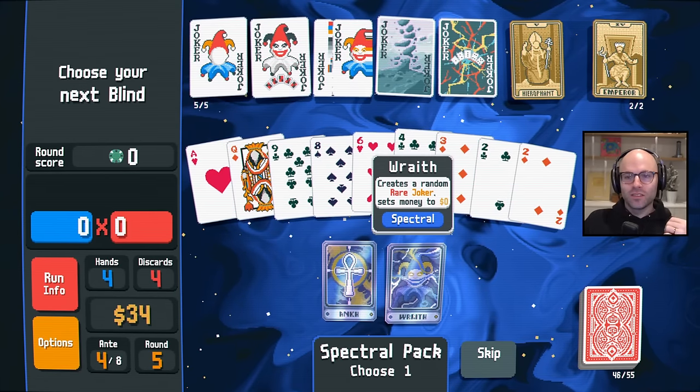You should have moved. Well, I guess in the end it doesn't matter, but we could have had a much higher score. Who do we have Red Seal on, by the way? It's on an ace. If we could get Red Seal on a face card via a Spectral Pack, that would go crazy. $42 Rare Joker? No thanks.